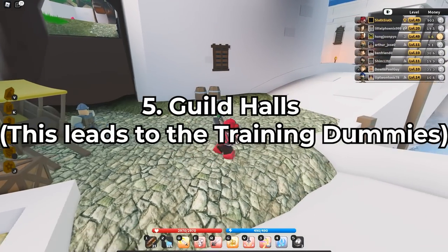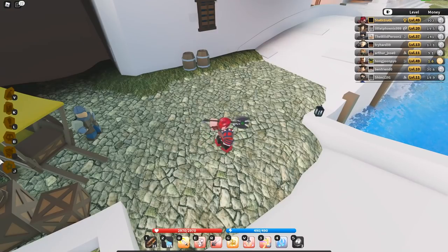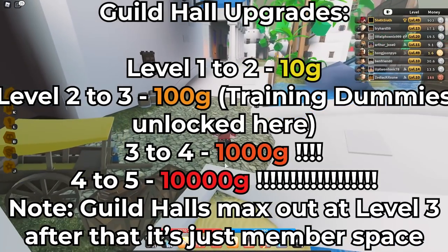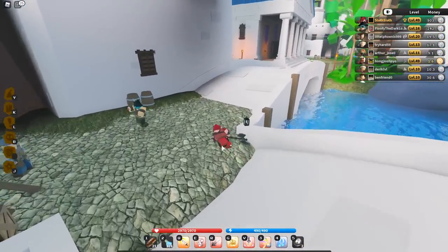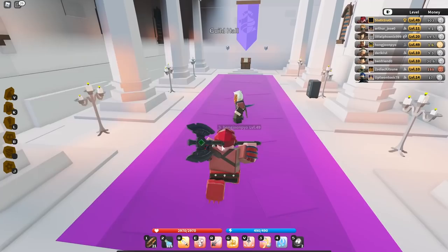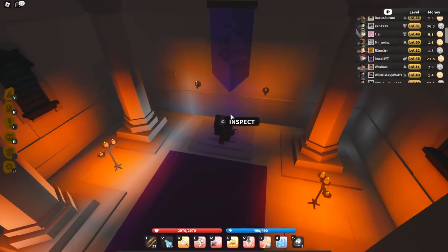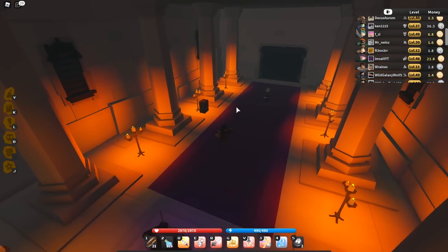For the fifth thing: guild halls. Guild halls are how you unlock those training dummies I use in my subclass guides. They're just like clans in Vestaria — groups of people who build up bank funds to upgrade guild halls and get a little hangout somewhere. You can build up your guild hall to get more members the more gold you put into it. To make a guild hall, go to Port, find the guild hall building, enter it, invite six people who are not already in a guild and are at least level 10, then click to create a guild for one gold.